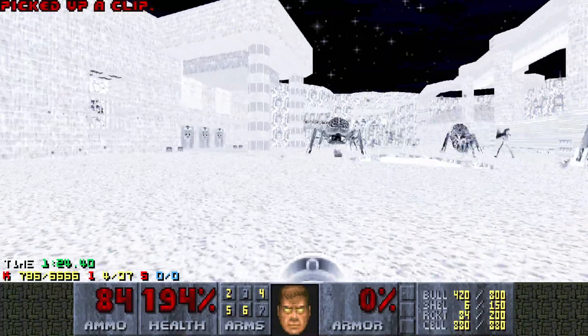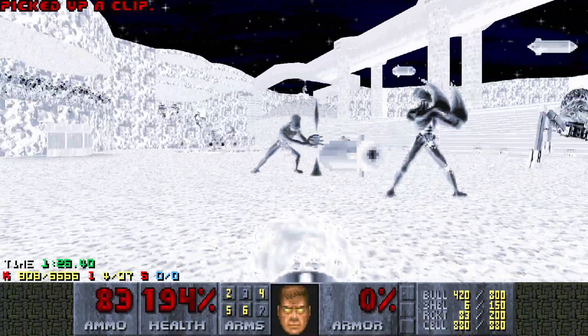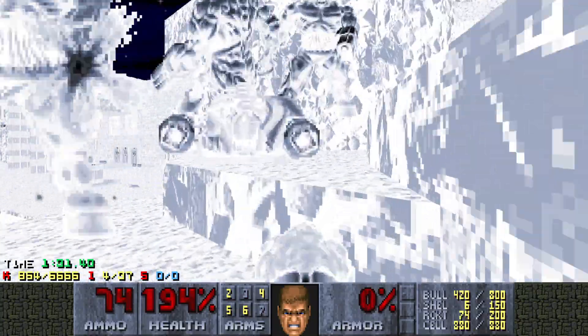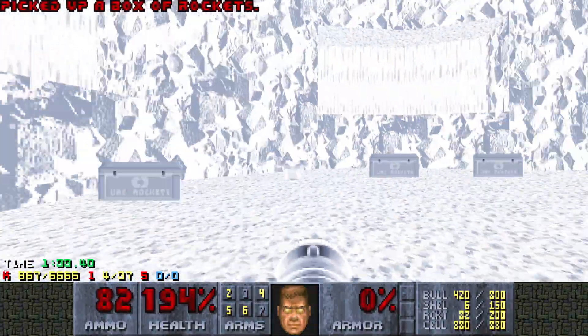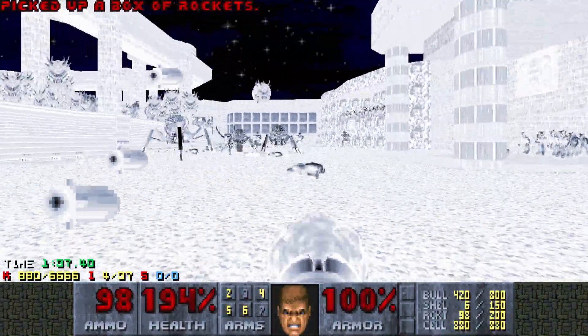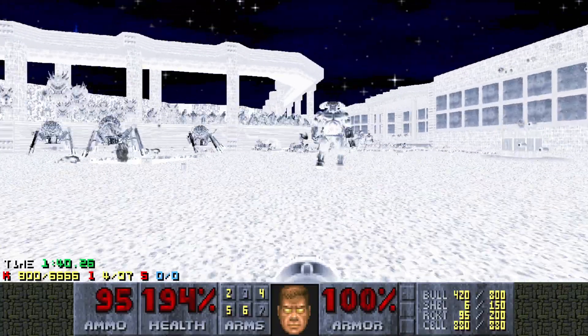I might end up pausing a couple times throughout this gameplay because there's so much happening at once. Our second invuln is going to let us come up here, hit that switch, which opens up the VFG. Obviously we don't want to be plasming all those cyberdemons, so the invuln helps a lot.